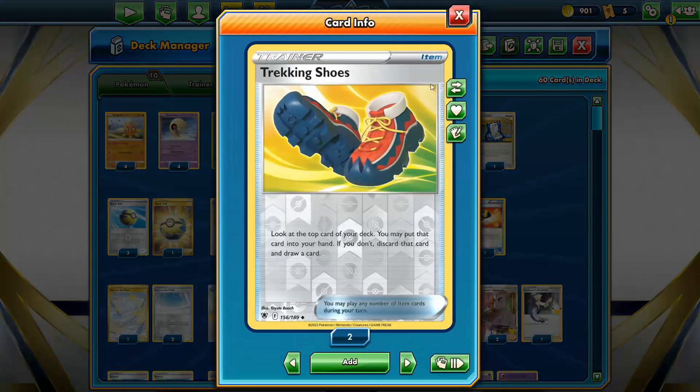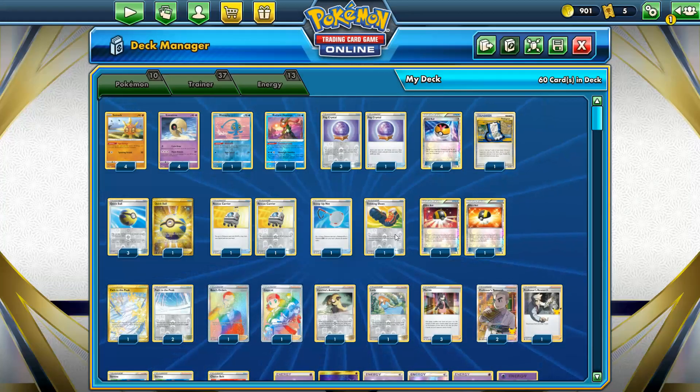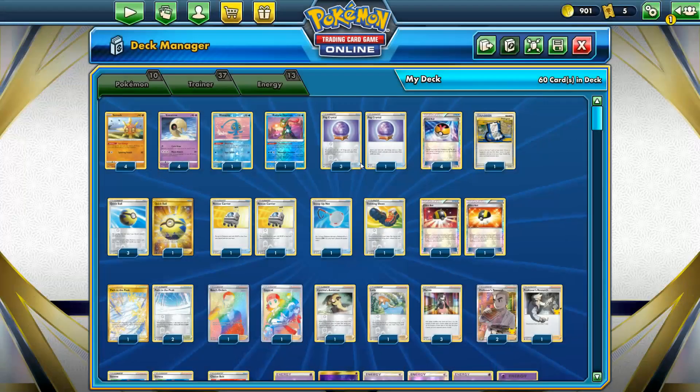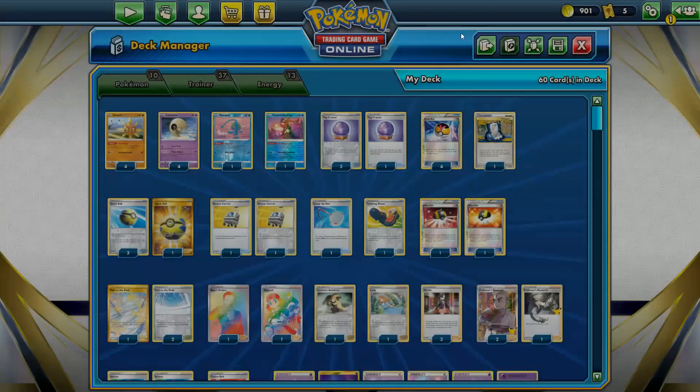I got one Tracking card as well as another draw card and discard outlet. I didn't want to run a full playset of it, because if you do get that odd discard where it hits a Lunatone or something else important, it kind of sucks. It's different in Darkrai because you just need Darkrai and Darkness energies, but in this sort of deck I want to be a little bit more careful, so just one should be good enough.